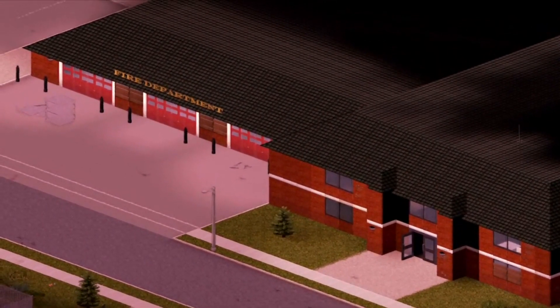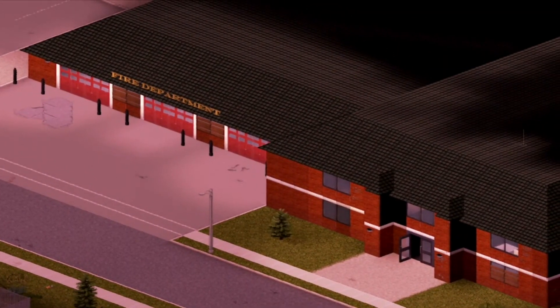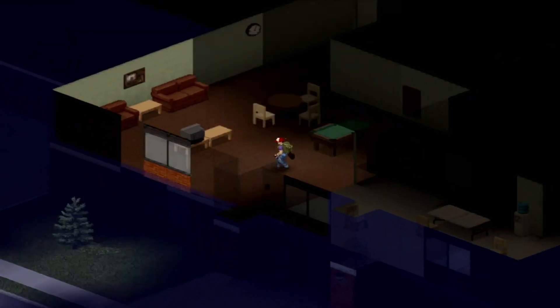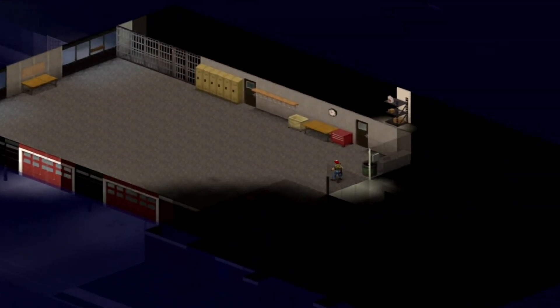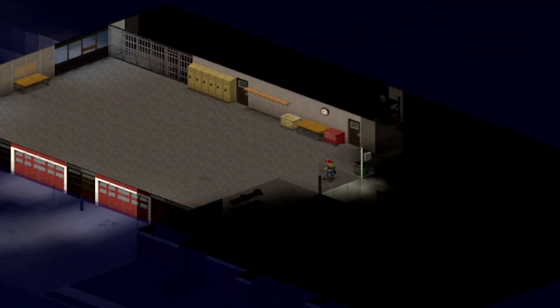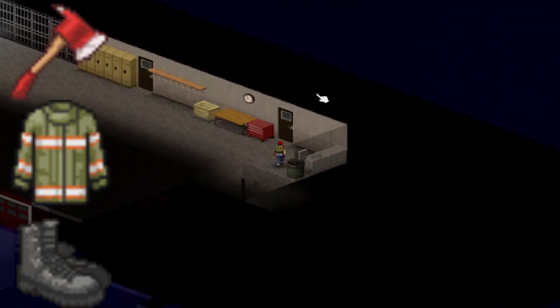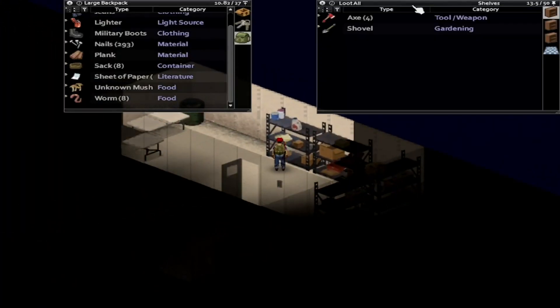Now it's time for yet another fire department, but this one is in Louisville. It's on the edge of the city and has a fair amount of space to live in. A couple of rooms include a large living room, a small kitchen area, and a bedroom. The first floor is where its absolute treasure is — a very big garage, plus a room right next to it full of weapons and firefighting gear.